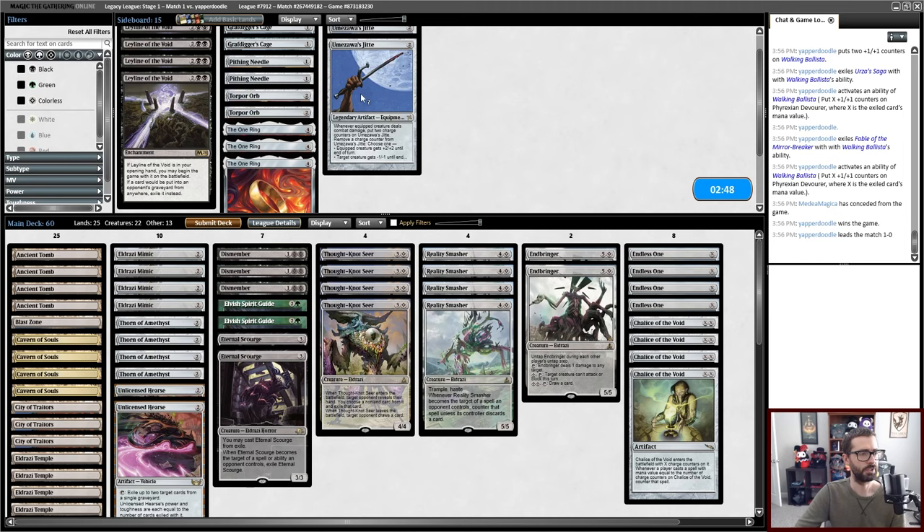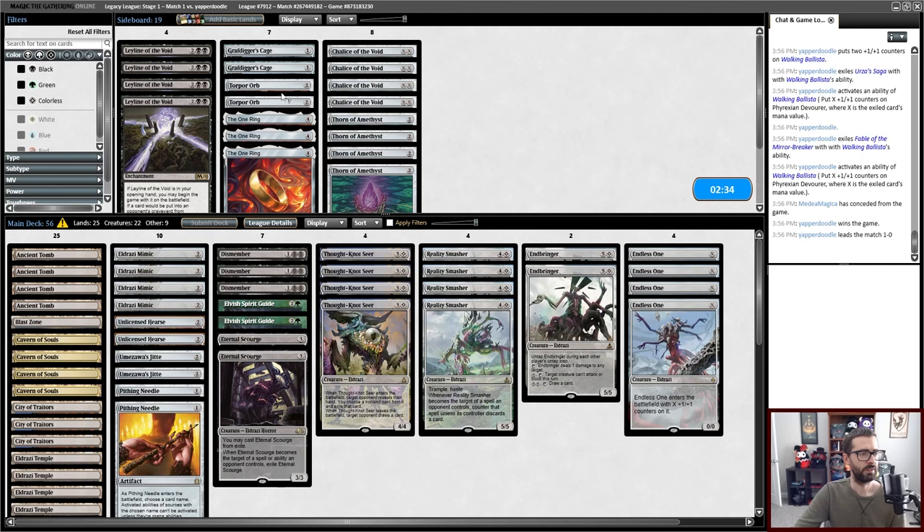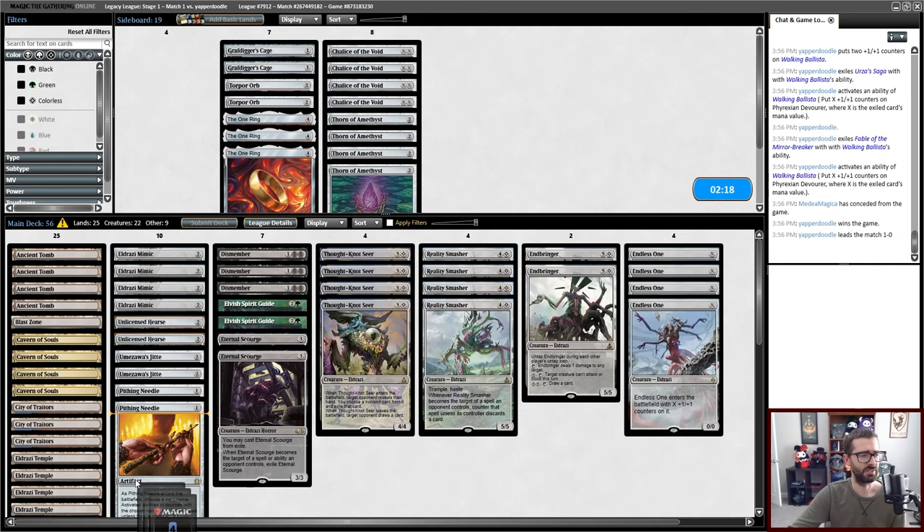Jitte seems reasonable to kill small creatures. Pithing Needle seems reasonable as well. Chalice of the Void and Thorn are not very good here as a whole. Do I Torpor Orb for the tutors? Or do I just play something fair like the One Ring? I could play Leyline of the Void. I'm not excited about it, but I think it's better than this stuff. So I'll start with Leyline.